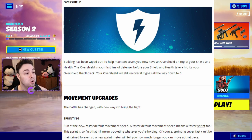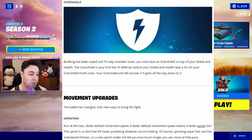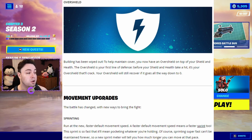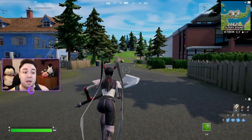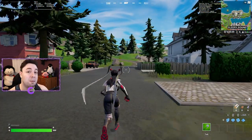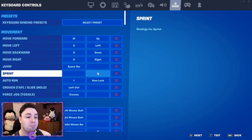Movement upgrades: the battle has changed with new ways to bring the fight. There's a faster default movement speed, and a faster sprint as well — so fast that it pockets whatever you're holding. A new sprint meter shows how much longer you can move at that pace. The bar above your shield indicates remaining sprint and recharges automatically. You may want to go into settings to adjust your sprint keybind.